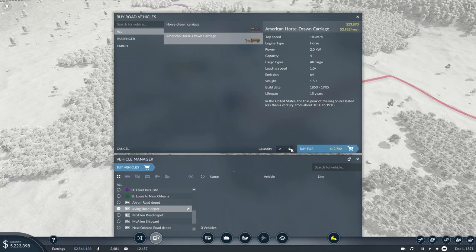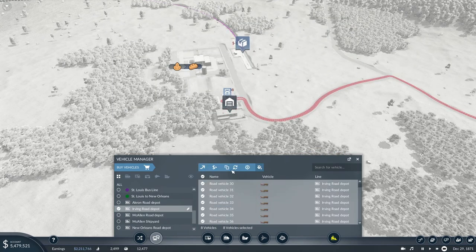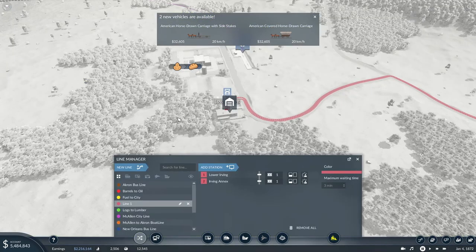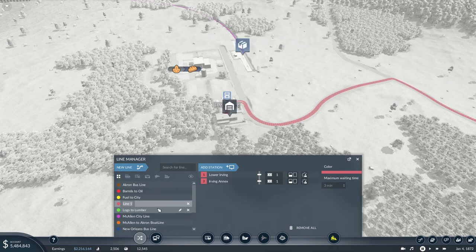Let's buy some vehicles. We still only have the horse-drawn carriages, which is kind of a shame, but I think we'll be getting there eventually. I'm going to start with a series of eight — yeah, let's start with eight, I think that's going to be okay. Select all and — oh, we gotta name this line. Are you kidding me? We've got plenty of money; we'll go ahead and upgrade those vehicles. We'll set the Irving City line name up.